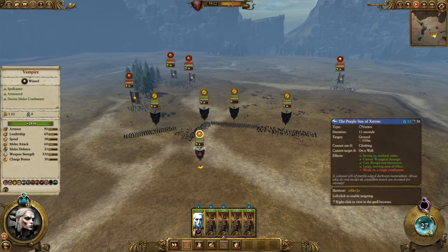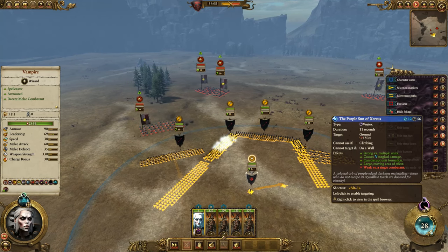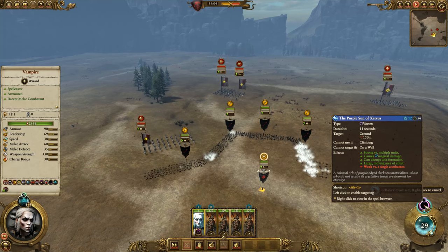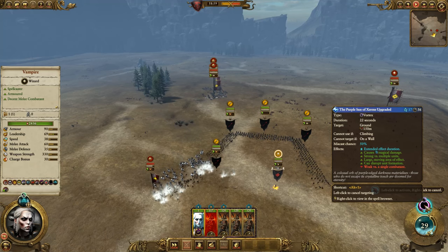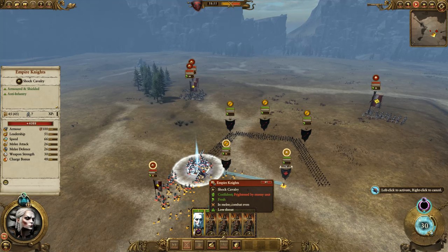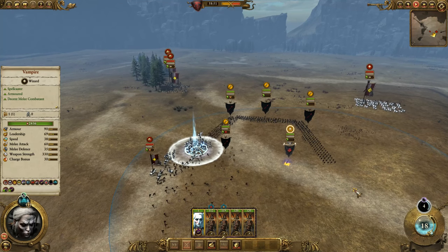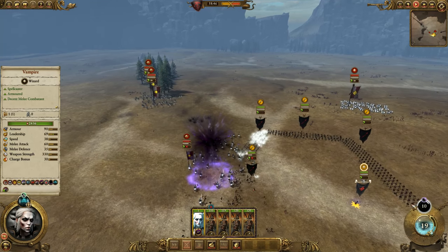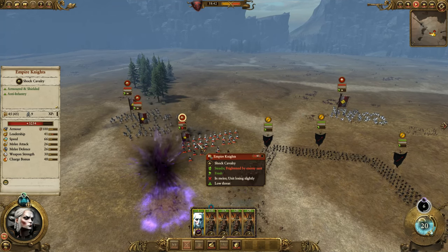Someone told me that this Purple Sun of Xereus — or whatever it's called — can be good against cavalry, and I wanted to try it. A standard cast is 12 wind power, an overcast is 17 and just gives extended duration. These Empire Knights are engaged right here and should be pretty well stuck in place. Let's cast this and see what happens, check the cooldown time and see what damage, if any, gets done. The Empire Knights took off but hopefully it follows them.